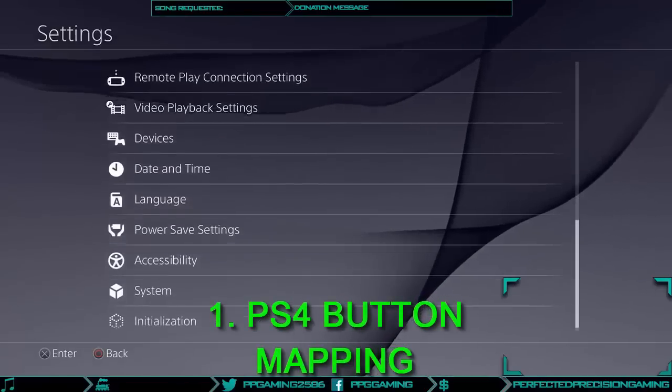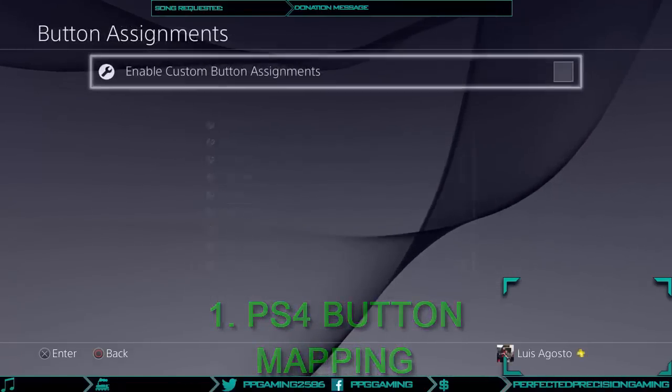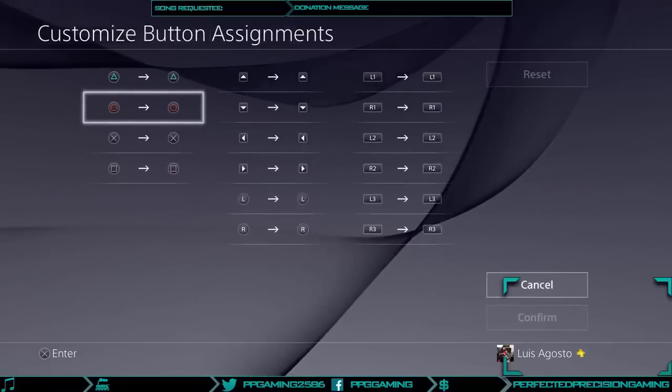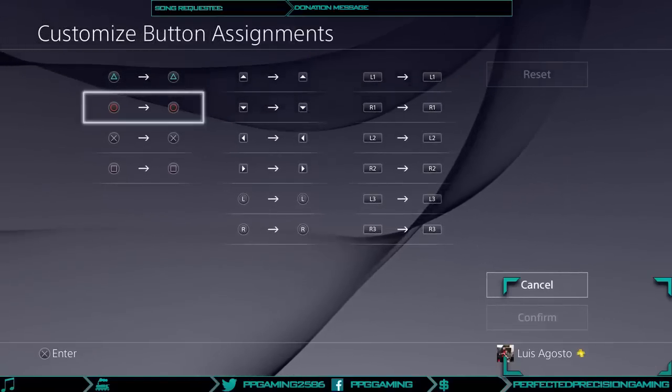Number one: PS4 button mapping. The PS4 now allows players to map their desired buttons for a unique gameplay experience. All you have to do is go into Settings, then Accessibility, then Button Assignments. With this option you can dictate exactly how you will play your games.